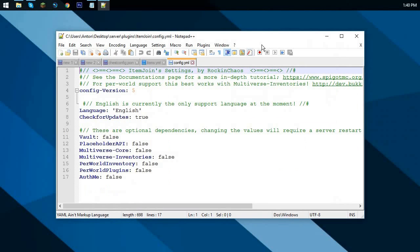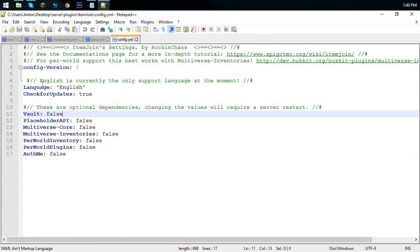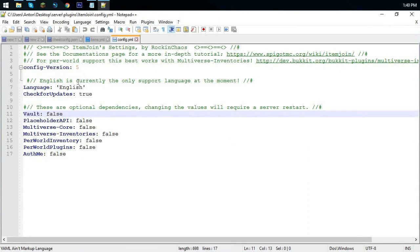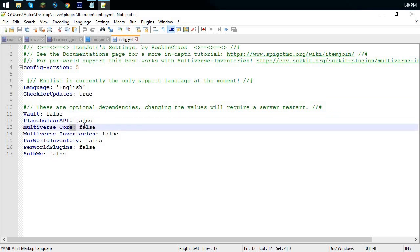Here we have the config. I'm using Notepad++ — I recommend it because it's the best to use. You have a language setting here; I only have English so I'll keep it in English, but you can change it if you have a different language file. Check for updates — you can keep that true or false depending on whether you want to stay on the latest version.